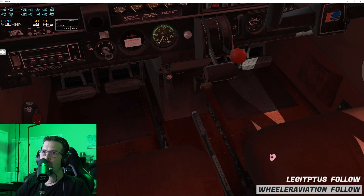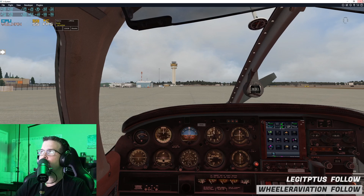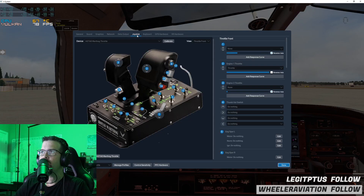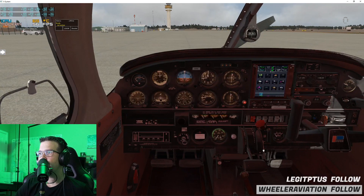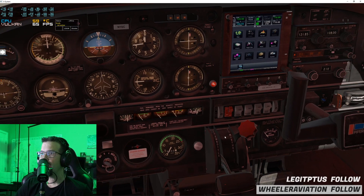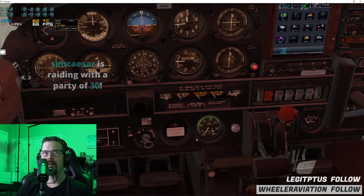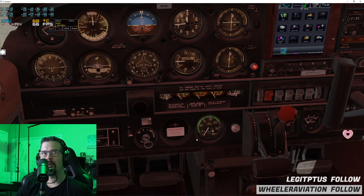We'll change the fuel tank and add some mixture — but my mixture axis is not bound for some reason, that's unusual. Let's go up to joystick settings and change that to mixture. We'll turn on the fuel pump for a moment. We're rocking the donut livery — pretty excited about that. Put the anti-collision light on — and speaking of the devil, Sim Caesar is here with a raid of 30!